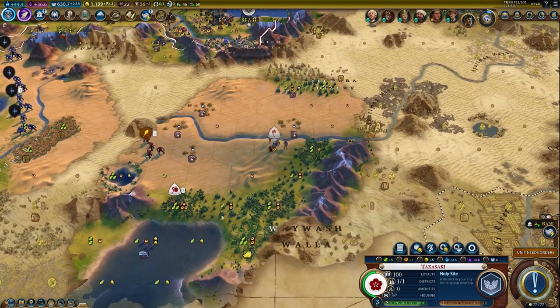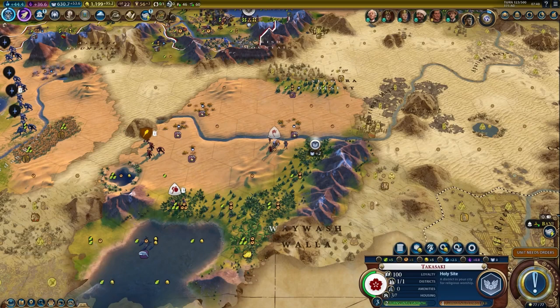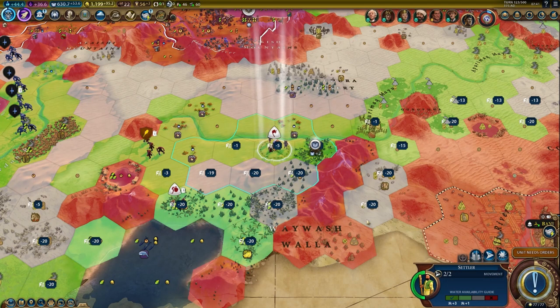Let's say you found a piece of land that has a great settling location that offers resources and fresh water, even a mountain range for your plus three holy site. Maybe it's a nice spot for the Petra you're so excited about. However, there is a concern: negative loyalty.